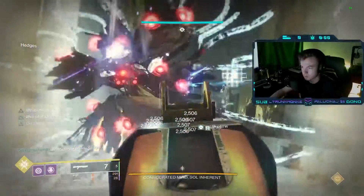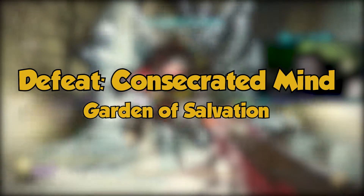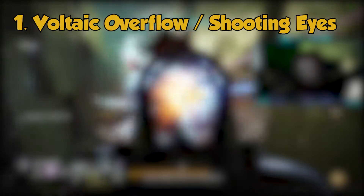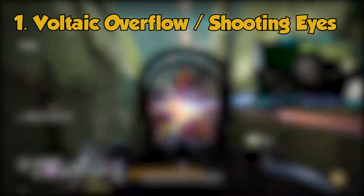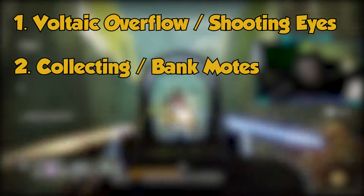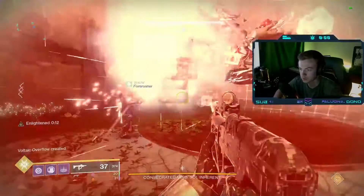What's going on guys, it's Grant from gminers. Today we're going over how to defeat the Consecrated Mind in the Garden of Salvation raid. This is the third encounter and one of the easiest in the raid. Its mechanics can be broken up into three simple parts: part one is picking up stacks of Voltaic Overflow and shooting the boss's eyes to prevent team wipes; part two is collecting moats dropped by minotaurs and banking them into relays; and part three is damaging the Consecrated Mind.